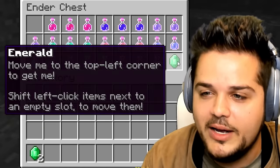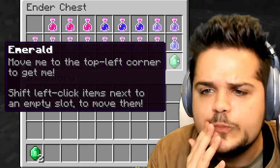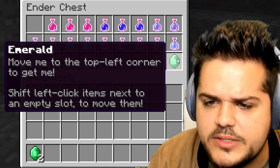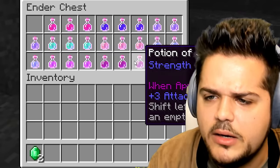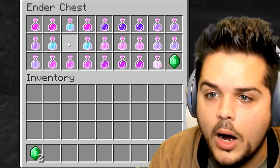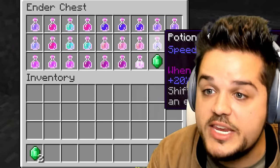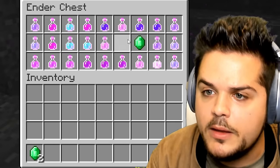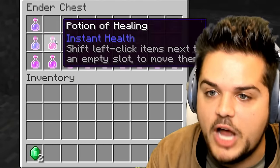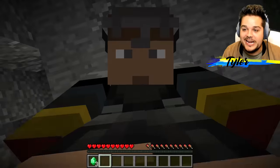What is this — another one? Wow, it's not letting me grab it — it's going to my hotbar. It says: move to the top corner to get it, shift-left-click items next to an empty slot to move them. Oh, it's like a slider puzzle! Wow, look at this — we can slowly get the emerald moving by shifting everything around it. We're almost at the top-left corner. We got it — that's right, we got a third emerald! Only two more to go.